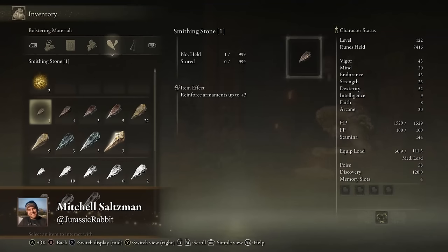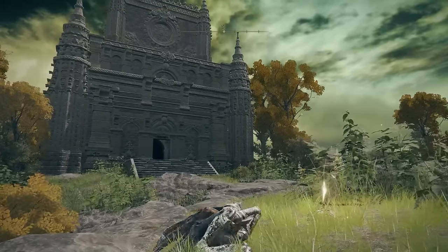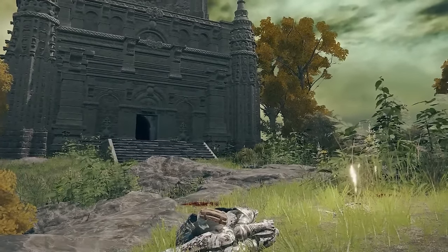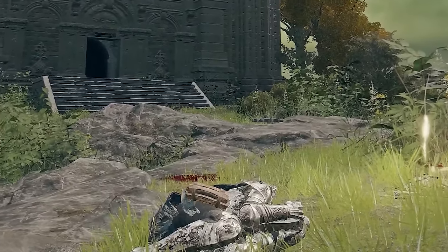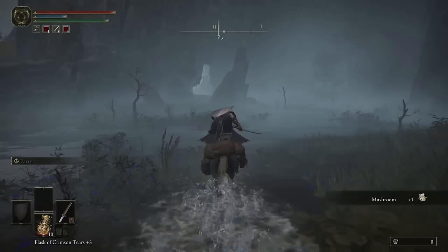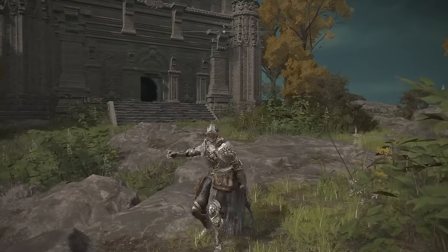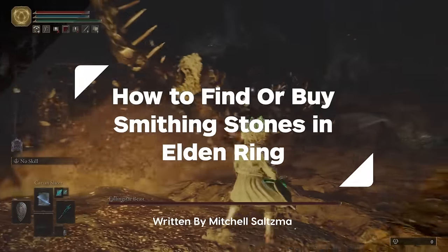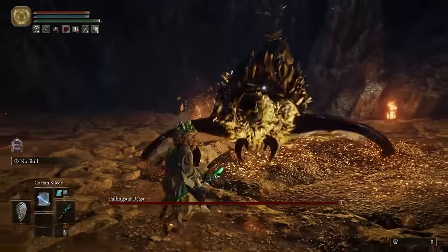Are you playing Elden Ring and find yourself practically swimming in later-level Smithing Stones, but missing the lower-level ones you actually need to level up your weapon? Well, that kind of sounds like a you problem, and maybe you should stick to the proper path instead of sticking your nose where it doesn't belong. I'm kidding. This is a common issue in Elden Ring, and fortunately it's one that can be easily solved if you know where to look.